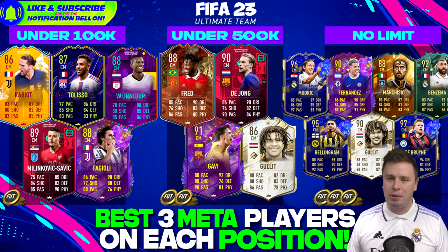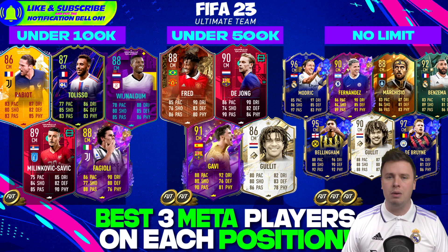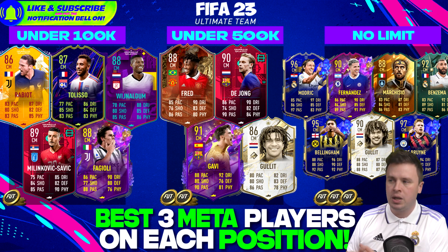Tolisso is saving the day for Ligue 1. For a Premier League side, Fred's Centurion is one of the best cards in this price category. Frankie de Jong is a great passing player in La Liga. Gavi is nice and compatible with Frankie. The first Road to the Knockouts Gullit baby card is there at 86 rated but you'll feel like a 95-rated player.